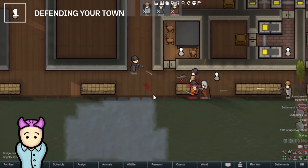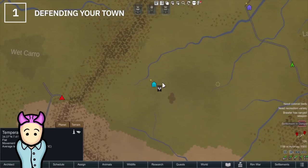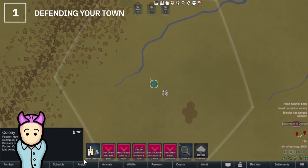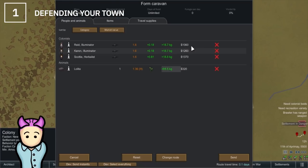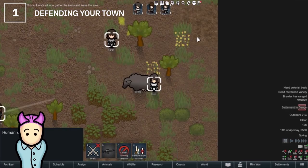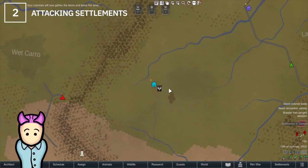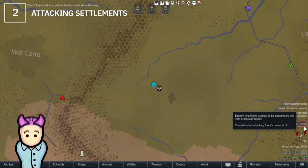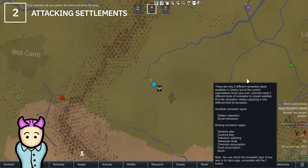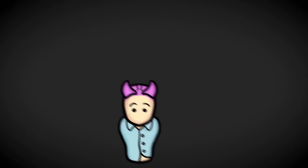You can send your military from a different settlement to support one being attacked — it's recommended to have at least one settlement with a high military score for this. To do so, click 'Attack Settlement' on the world map and choose 'Defend Settlement' to change the location of the defending force. The second use is attacking settlements — a successful attack yields loot. Third, you can create custom squads to call in via drop pods to support you in dire situations.